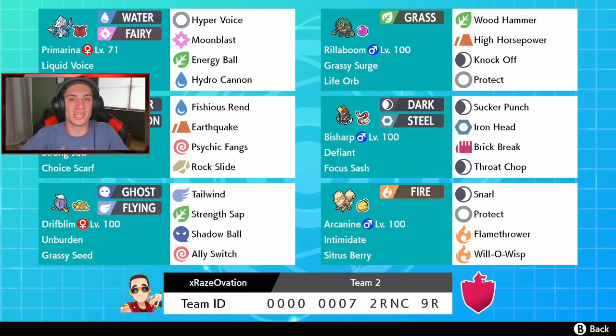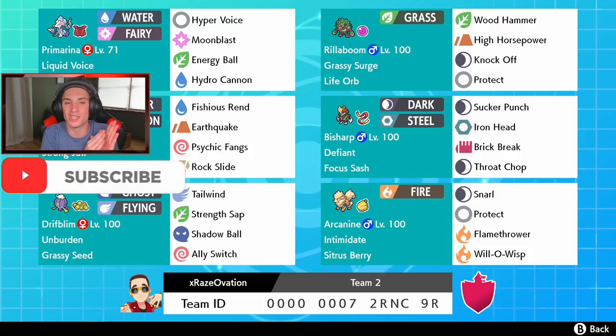What's going on YouTube, Jeans here bringing you guys some more content for Pokemon Sword and Shield. Today's video we're back onto the ranked ladder with this grassy surge Rillaboom team. This team was sent in by my boy TNT — thank you so much for dropping this team. If you guys are hyped for today's video, make sure you support the channel by smashing that like button and clicking that big red subscribe button.